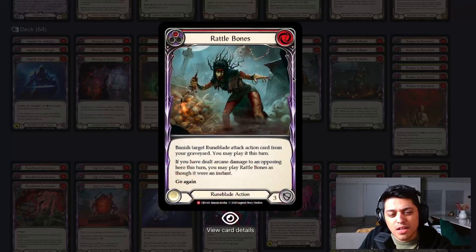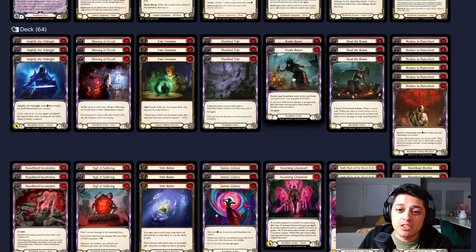Rattlebones — another three-block non-attack action, but in this particular case, we don't want to block with these. We want to keep these in the deck because when we're blocking with Amplify the Arknight, Ninth Blade of the Blood Oath, or Swarming Gloom Veil, we want to be able to go get them from our graveyard. If you're having to block with Rattlebones, that's not ideal — that's why I'm running two. It's a key component late game if you need to pop off with Ninth Blade and can't wait to find it.